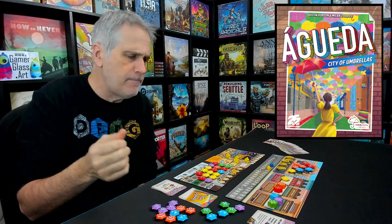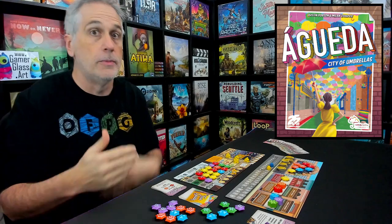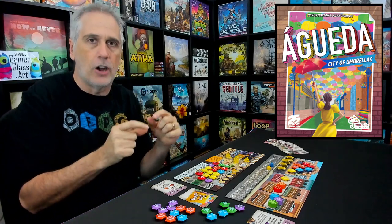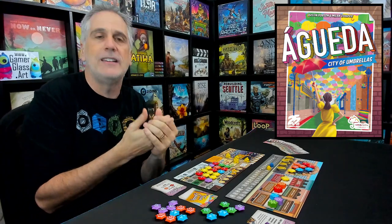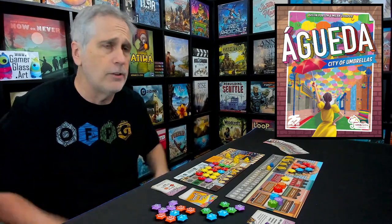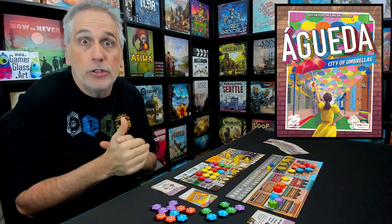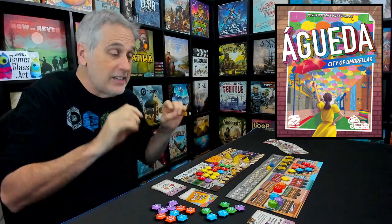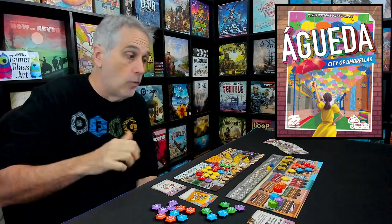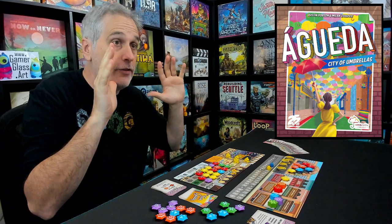Dustin and Milan — these two designers are largely known for working with Button Shy Games, so the majority of their work has been focusing on just little micro-games: 18 cards and a little wallet that gives you depth of gameplay. For them, this is a big game. I think compared to most modern board games this is kind of a nice little modest thing, but still, this is Dustin and Milan working in a much bigger venue, and they pull it off beautifully.